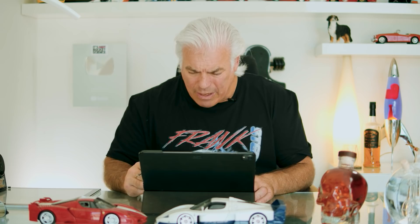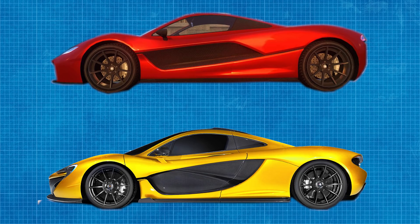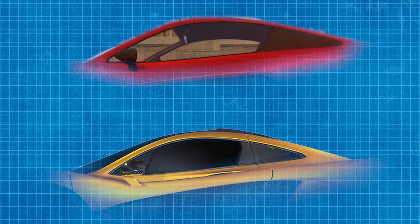Moving on to another one that you've told me I need to look at, because I was involved in the design of this one — it's the Progen T20. From the front view there's only a passing resemblance. Now moving to the side, I can start to see what you guys are getting at. It's definitely got a bit of the P1 resemblance — that A-pillar flowing up into the header area, then down through into the C-pillar area. That quarter glass, that belt line.